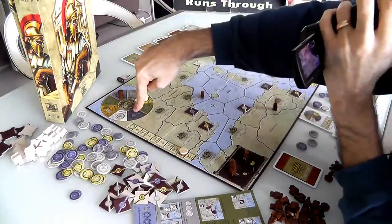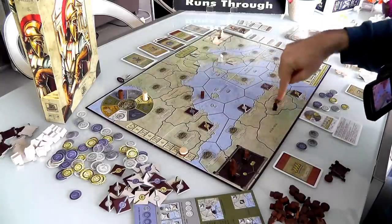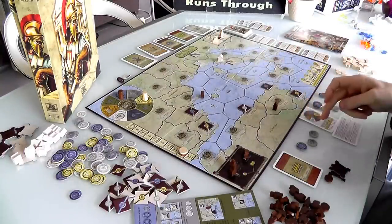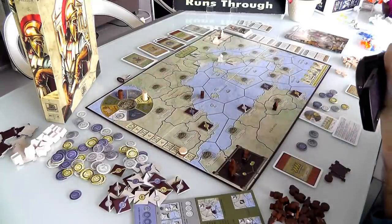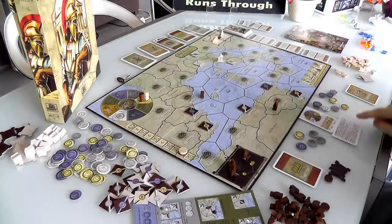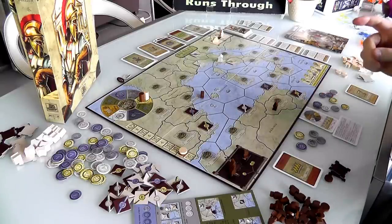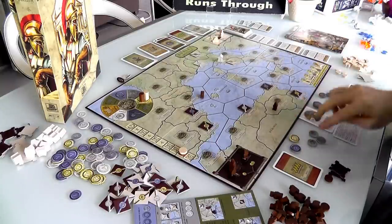Now it's my turn and I want to get down to militia so I can get these guys on the board. I could build cities in these two spots because I've got military units there, but I don't have enough resources. I need 1 iron, 1 gold, and 1 marble. I'm kind of regretting having skipped the marble to get straight to science. I'll come over here to gold, which gets me 2 gold and a coin.